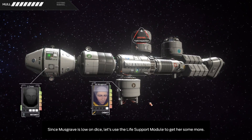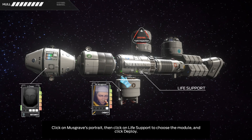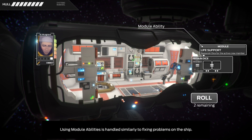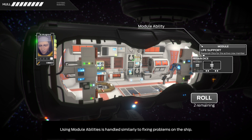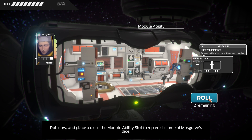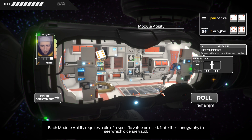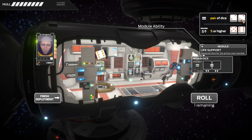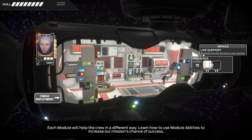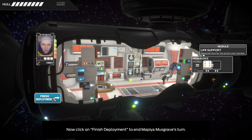Since Musgrave is low on dice, let's use the life support module to get her some more. Click on Musgrave's portrait, then click on life support, and click deploy. Each module has an ability that can help the ship or the crew — using module abilities is handled similarly to fixing problems. Roll and place a die in the module ability slot to replenish Musgrave's dice. Each module ability requires a die of a specific value — note the iconography to see which dice are valid. We need a five or higher, and we roll a six — you get two dice. Clear as mud.